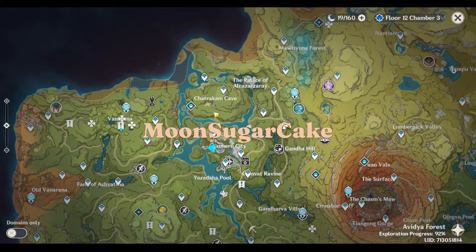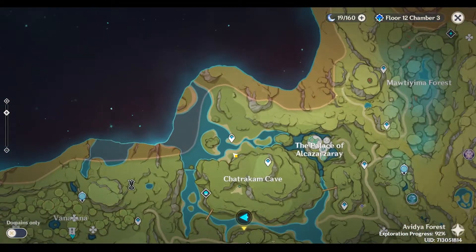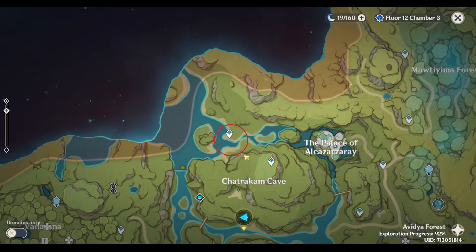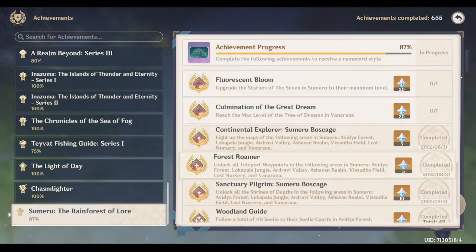Hey everyone! If you have recently finished the Aranara's world quest, you may have checked your achievements list and are now wondering where is the last teleporter of Sumeru. The last teleporter is quite hidden and it doesn't really show up in the map until you unlock it, but thankfully to unlock it is really, really simple.